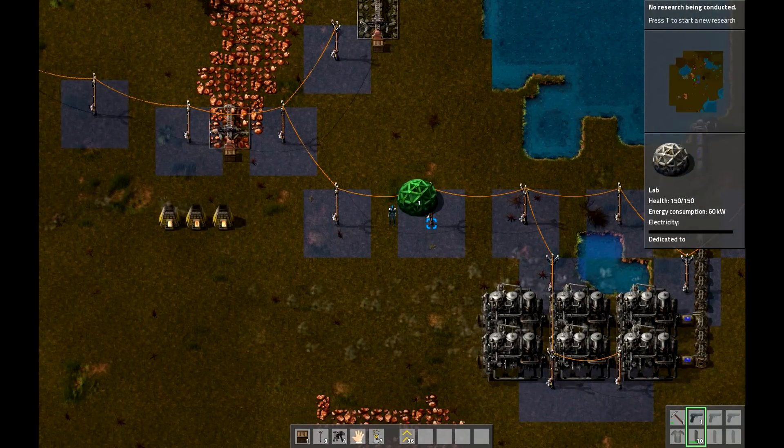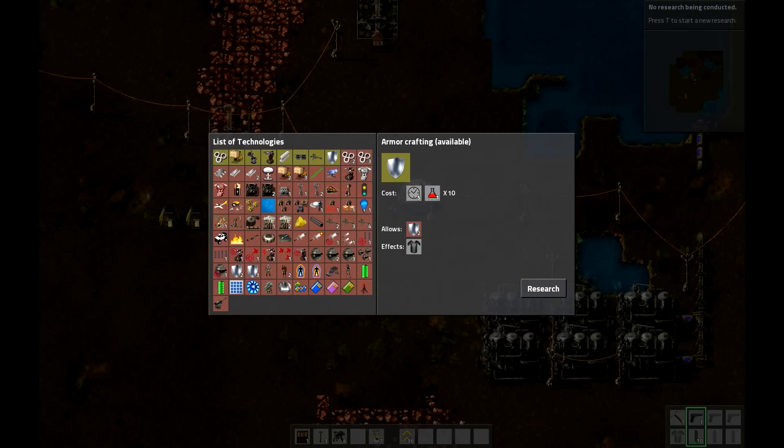First off, we're going to set up a lab. For now, just put it wherever you want in the electrical grid. Next episode or the episode after that, I'll go over how to set up assembly machines and a production line, which will automatically bring research packs that are consumed by your lab for research. But for now you've got to manually create them, and there's no way around that really.